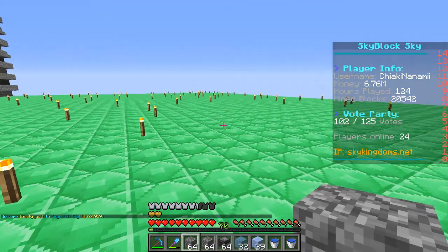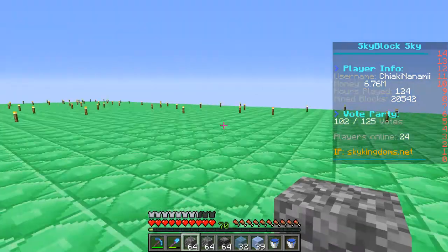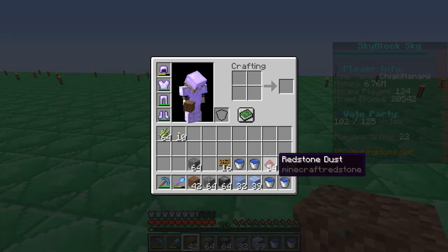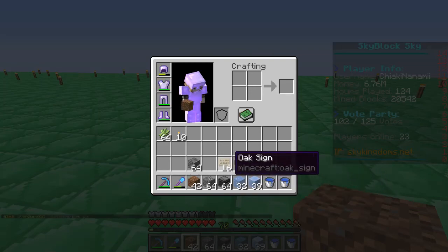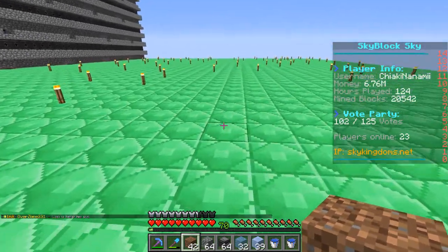Welcome back to another Skyblock video. Today is a tutorial on how to build an automatic sugarcane farm like the one right behind me. You're going to need some dirt, cobblestone, pistons, observers, and redstone. It's also useful to have some ice or packed ice — you can buy it from the shop in Skyblock or mine it with Silk Touch. You'll also need some signs, buckets of water, and of course some sugarcane.